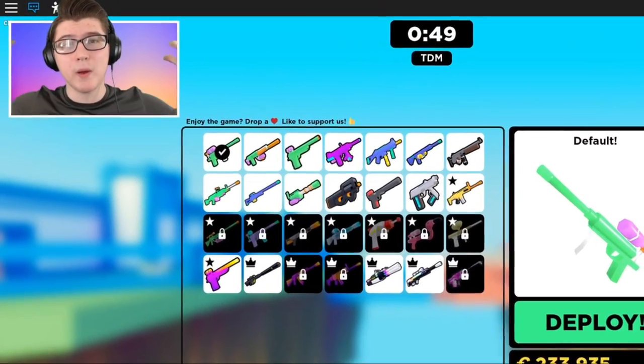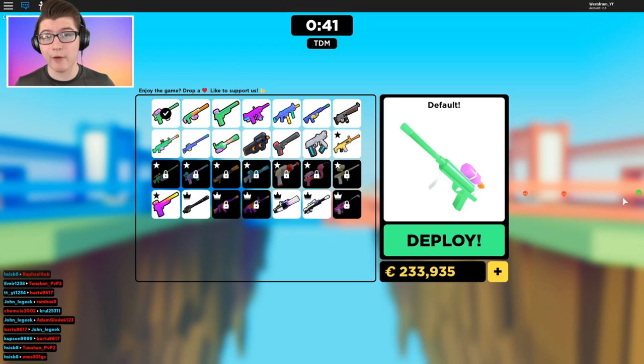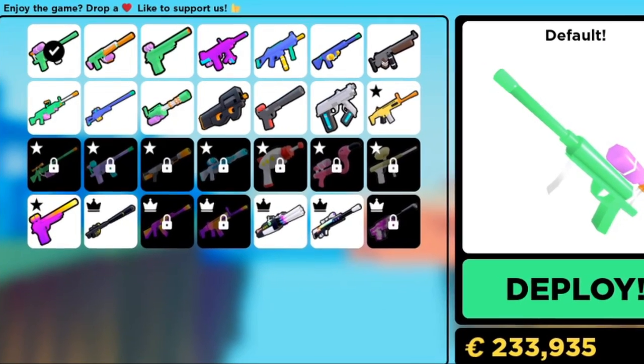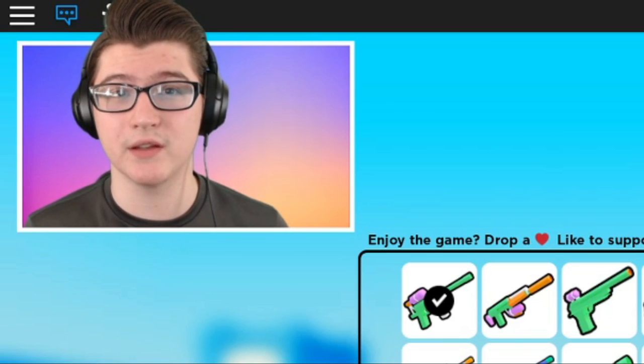Yo, what's going on guys? It's Westrim here, back with another video. In today's video, we're going to be doing a little challenge. Basically, every time I get tagged in Big Paintball, I will have to buy a new gun from the item shop. As you guys can see, this will probably not work out that well because I barely even have any guns left to buy. So basically, I'm going to lose a lot of Robux making this video.